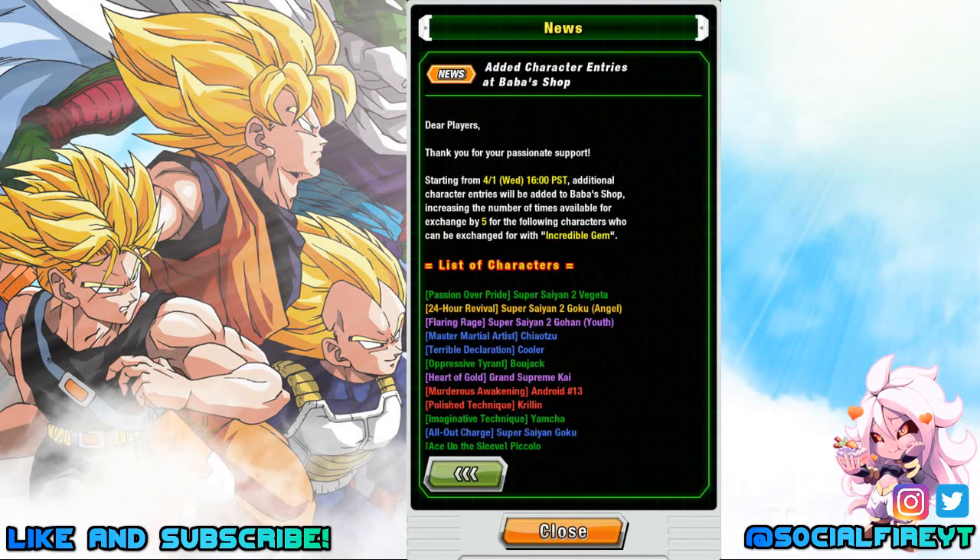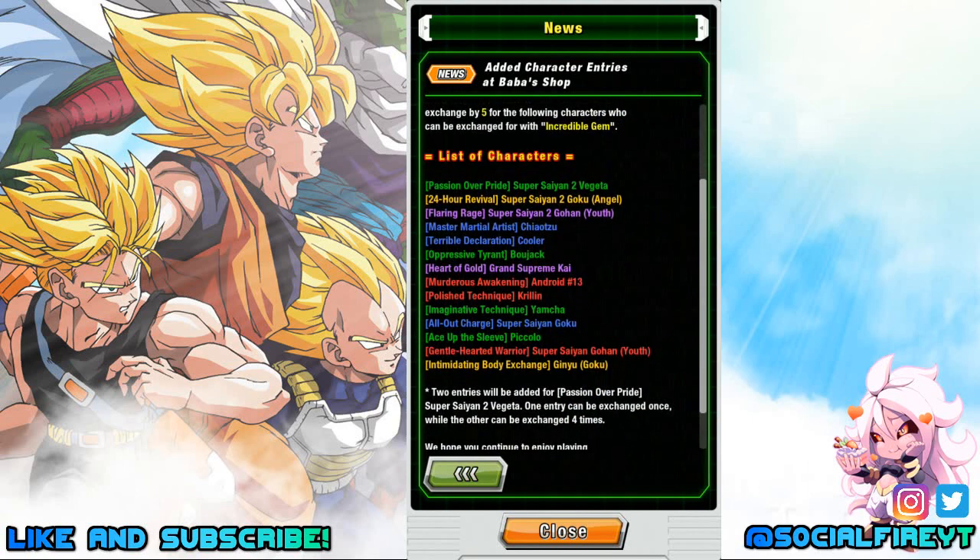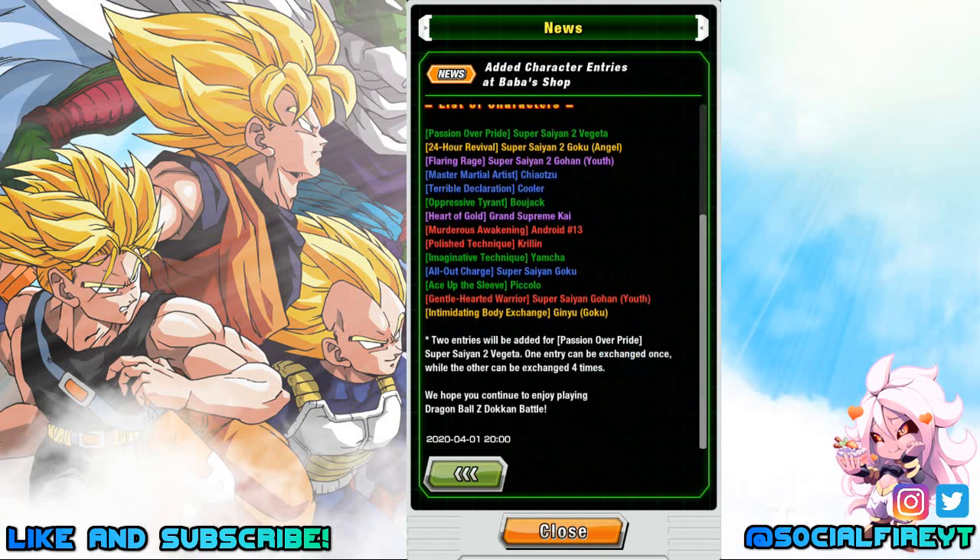They've added character entries to the Baba Shop starting tonight — additional entries for the following characters, increasing exchange availability by 5, exchangeable for the Incredible Gem: Tech Super Saiyan 2 Vegeta, Physical Super Saiyan 2 Angel Goku, Int Super Saiyan 2 Kid Gohan, AGL Chiaotzu, AGL Cooler, Tech Bojack, Int Grand Supreme Kai, Strength Android 13, Strength Krillin, Tech Yamcha, AGL Super Saiyan Goku, Tech Piccolo, Strength Super Saiyan Kid Gohan, and Physical Ginyu Goku. Also, 2 entries will be added for Passion over Pride Super Saiyan 2 Vegeta — one entry can be exchanged once while the others can be exchanged 4 times.